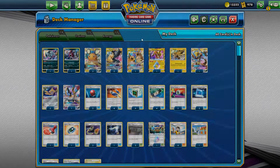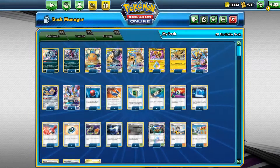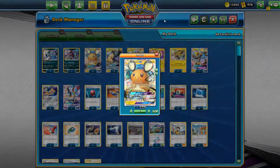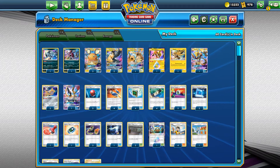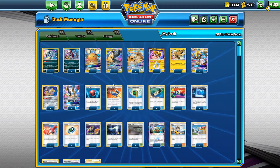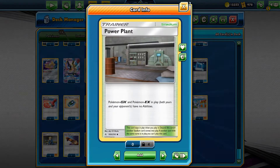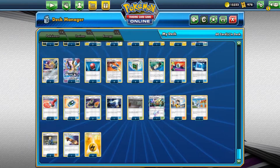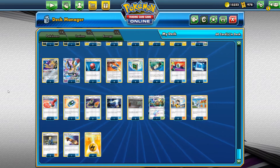There are also a couple of Jirachis, and then pretty much standard Pika-Zekrom: Zeraora, Raichu, Zeraora GX, and the Dedenne GX. The strategy of this deck will be to set up Full Blitz as fast as possible and then use Power Plants, Judges, and Reset Stamp to disrupt the opponent's board and hand as much as possible.